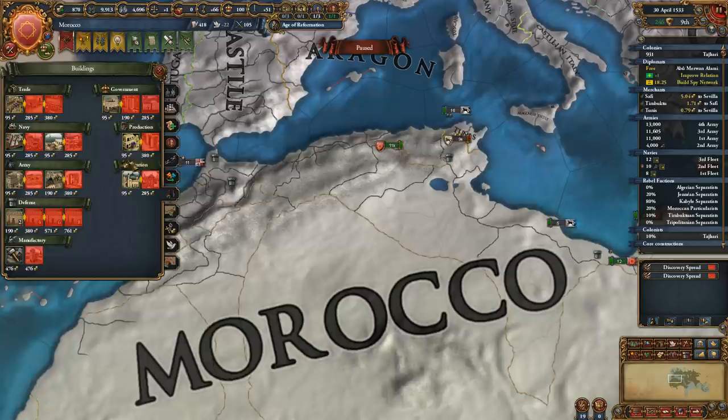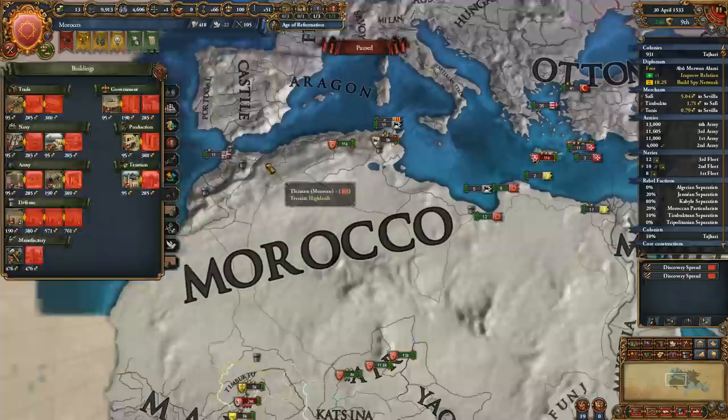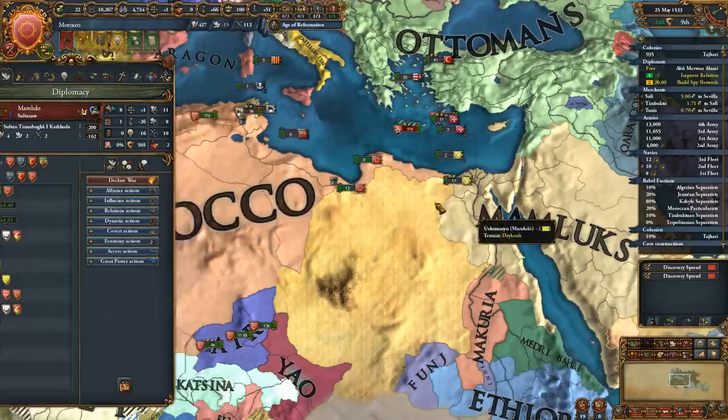We haven't done any construction of buildings in a while. I definitely should get some shipyards - that would seriously help us out. Manufactories - I've got one copper manufactory we can work on.